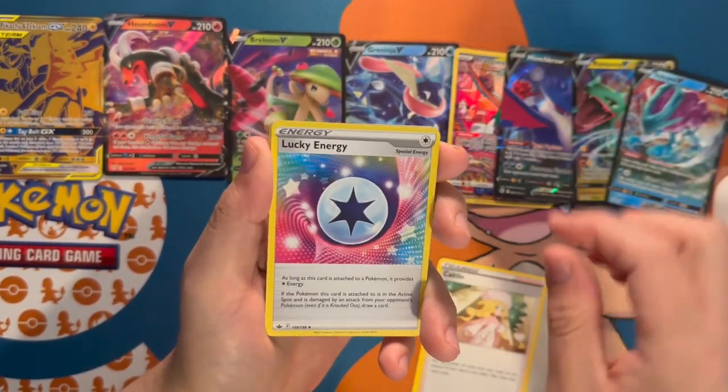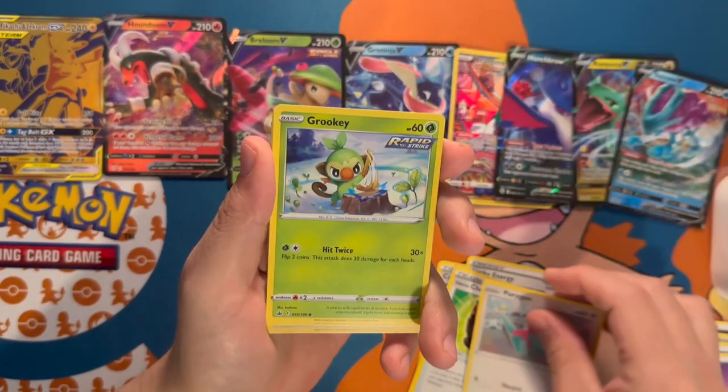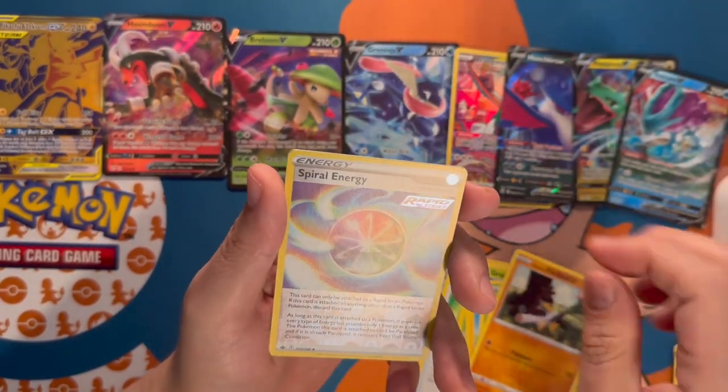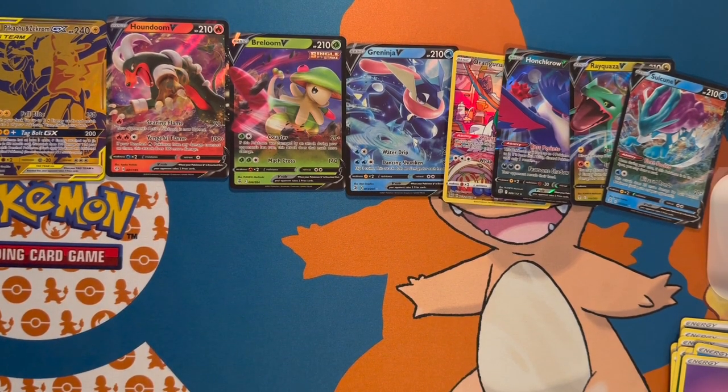Next is the Chilling Reign pack. We have a Caitlin, Chest Plate, Porygon, Weedle, a Far-Fetched reverse holo, Spiral Energy, and a Zarude holographic!